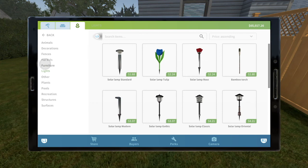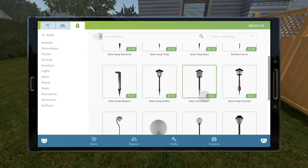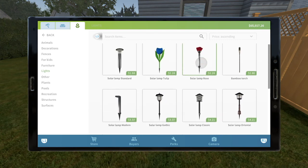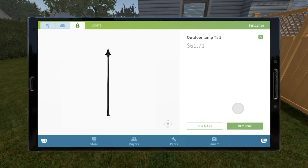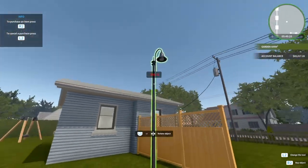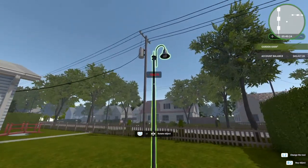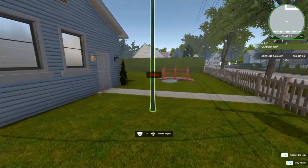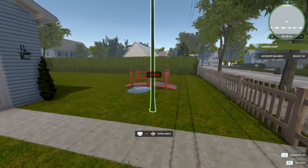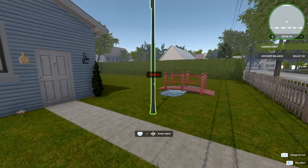Next up is lights. We get a little bit of a variety with this, mostly just the solar panels. I think we really only get one standing light, which is this one, which is quite tall. It almost looks like it should be out on the street more than your house, but it would have been nice to see maybe a lamppost, right over here, but a lot shorter, obviously, because this is a bit tall.